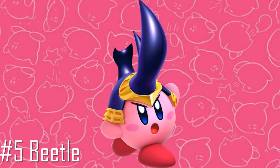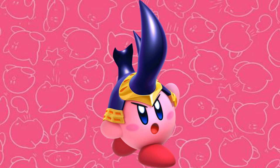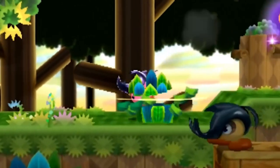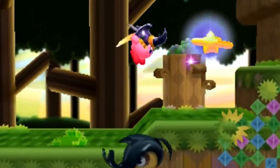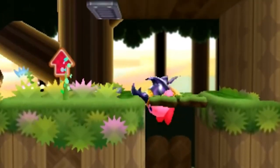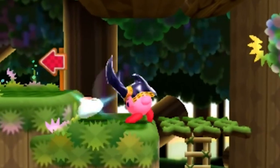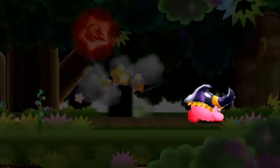Beetle. When Triple Deluxe first released, this was the new ability from that game that I liked the look of the most, and fortunately I ended up enjoying it just as much as I'd hoped. Starting off, this is another ability that makes Kirby fly much faster, with a bonus being that the Beetle Wings do a tiny amount of damage to anything they touch, meaning I could rush through areas while charging into enemies to keep the pace going.